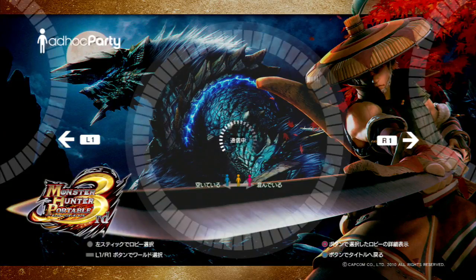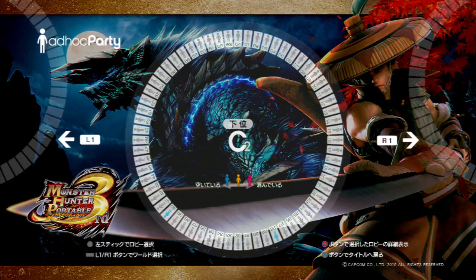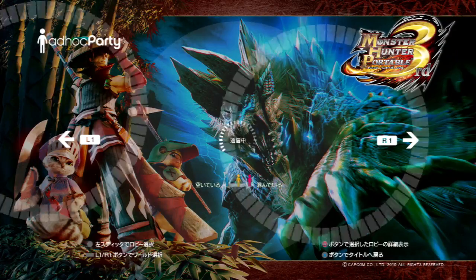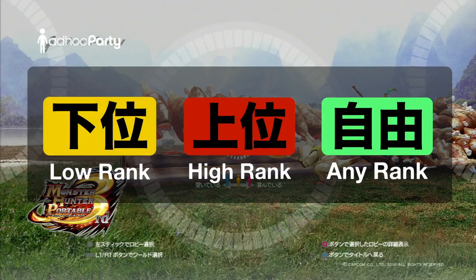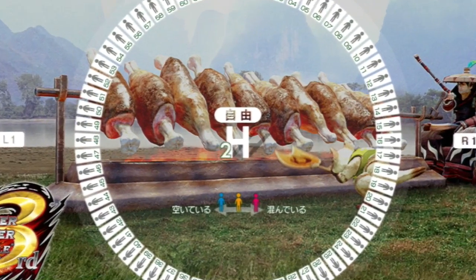To set up a room, select the first option. If you've used ad-hoc party before, the screen you see now should look pretty familiar. You can go ahead and choose a lobby and set up a room pretty much anywhere you like. But it is important to note that Japanese ad-hoc party for Monster Hunter is divided into three different sections: lobbies for low-rank play, high-rank play, and either one.